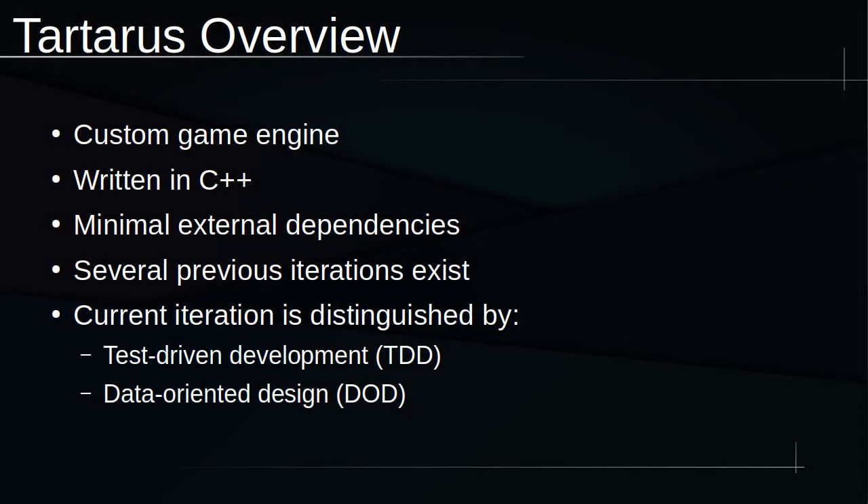Tartarus is a C++ game engine I'm developing mostly from scratch. By that, I mean I'm developing the bulk of the game-related functionality, but defer to external libraries for tasks that are platform-specific and possibly tedious or pedantic, like window handling, text rendering, and so forth. Throughout this series, you'll get to see Tartarus evolve as I add new features and improve its functionality and flexibility.